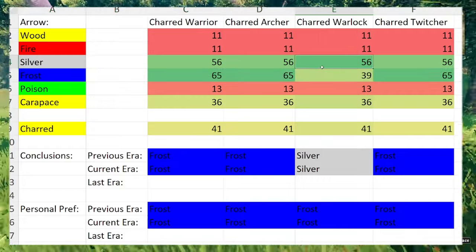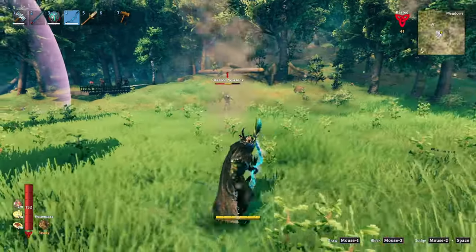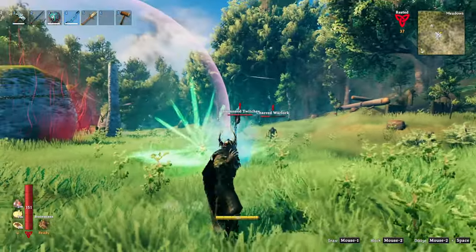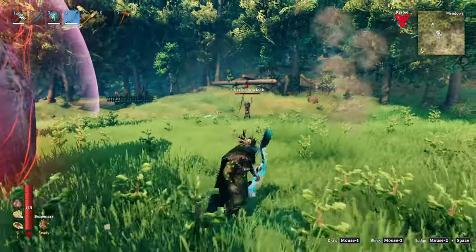However, the Silver Arrow technically has the highest damage when it comes to the Warlock, but I tend to still go with the Frost Arrow as it slows the enemy down. When it comes to Crossbow, the Lightning variant is always a good option. With Magic Weapons it's a bit more of a toss-up and subjective — I like the Shotgun Staff, and the Staff of Embers typically doesn't do a whole lot.